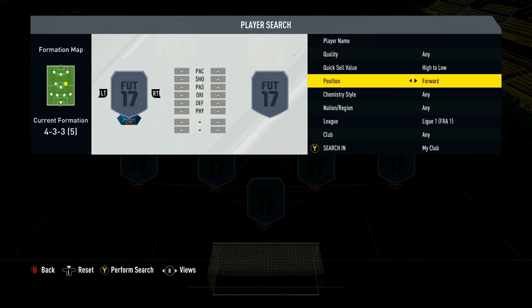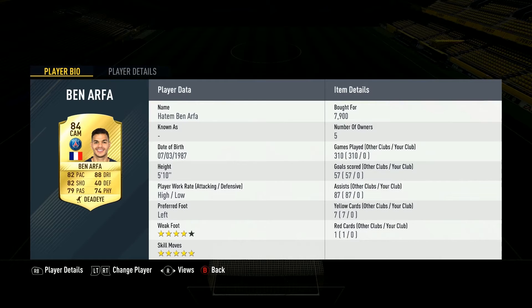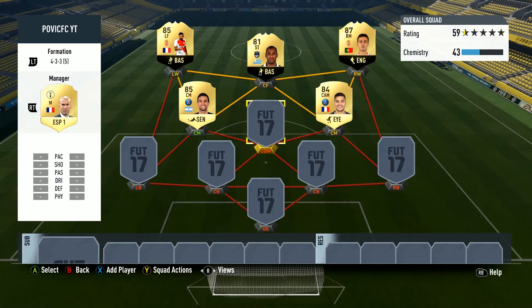For the other center midfielder we are going for Hatem Ben Arfa. 5-star skills — you know the guy. Left footed, high/low work rate, 4-star weak foot and 5-star skill moves. Costs around 8,000 coins for the upgraded version but it's worth it. The guy I bought him from had played over 300 games with him, so he's a fan favorite of course.